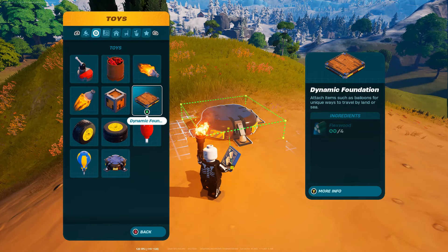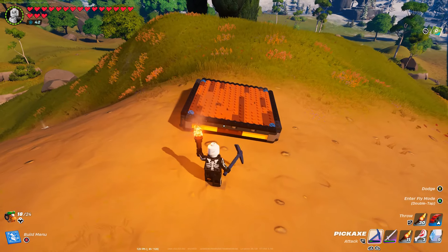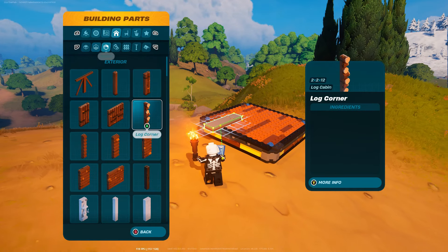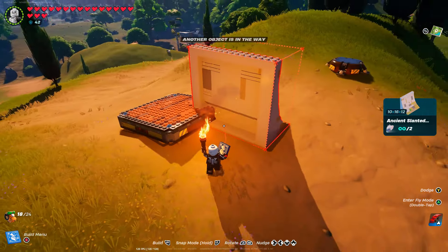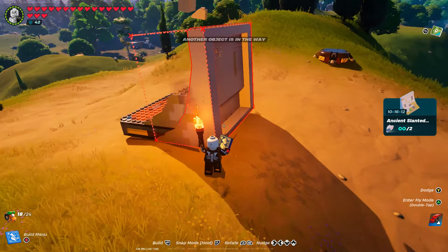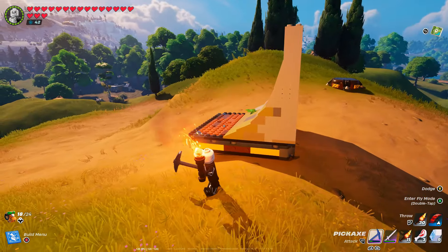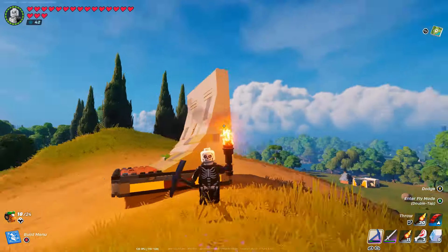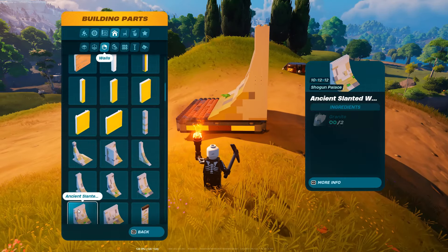The first thing we're going to want to do is go and make a dynamic foundation just like so. After we've made that dynamic foundation, we're going to go over to our wall section. I personally like to use the ancient slanted wall, but you can pretty much use any other wall that you want. We're going to place it just like I have right here, so the rampy area is mostly on the actual dynamic foundation itself.